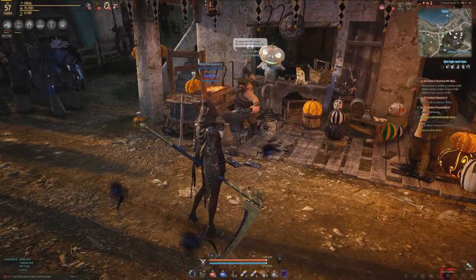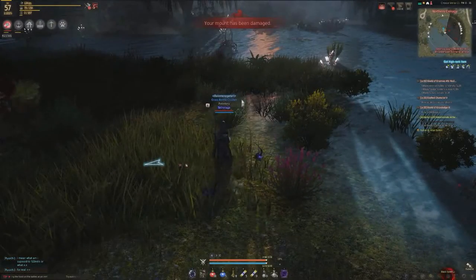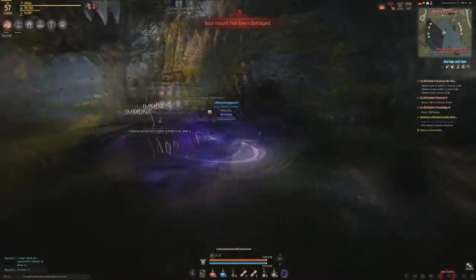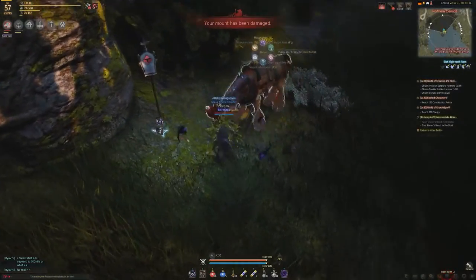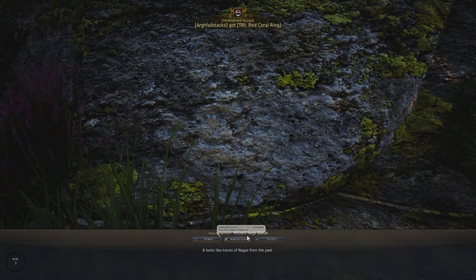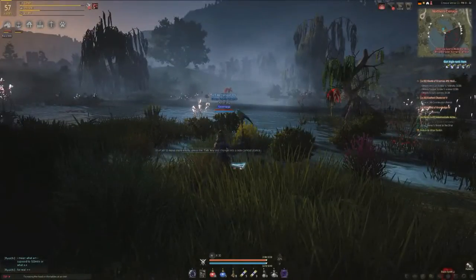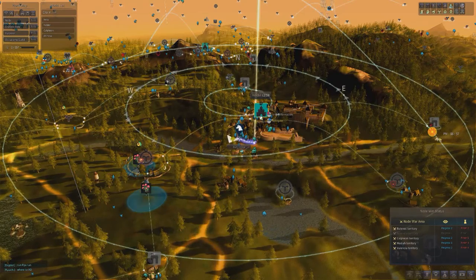Next up, we have Naga Home, just south of Heidel — Northern Siren Naga. At the node manager here, there's the Ancient Naga Statue. Speak to the node management NPC, spend five energy, and you will then have your new knowledge.